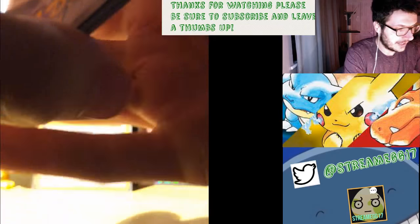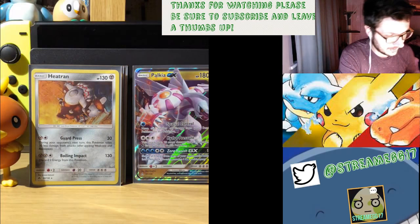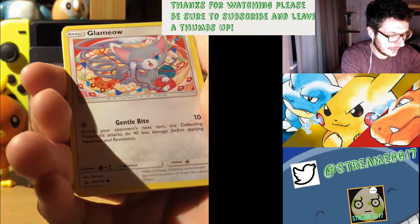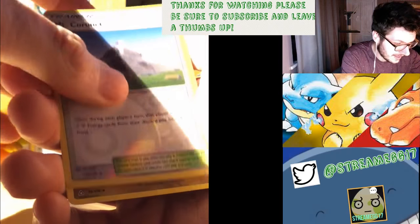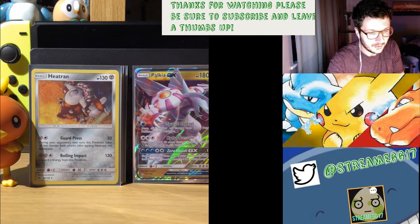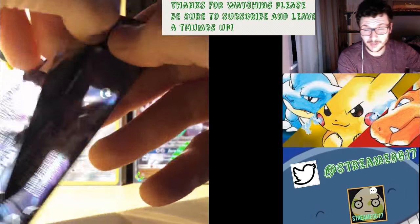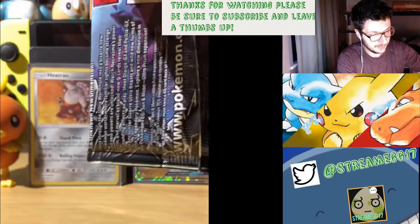Monferno, Haunter, Mount Coronet, Snover, Gabite, Drifblim, Morelull, Cosmog. Reverse Mount Coronet. And a Garchomp - yes! I think that might be three now. I think there might be three Garchomp, so I'm doing well. I've nearly got my playset from one booster box, so I'm quite happy about that. I'll be opening all the codes online as soon as I fix the PC, so I will be opening all these booster packs again online - if you guys want to see that, please make sure you're tuning in.